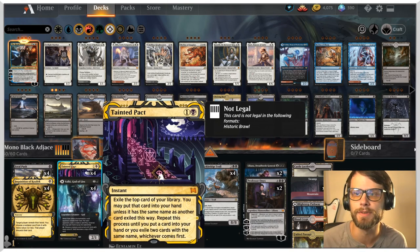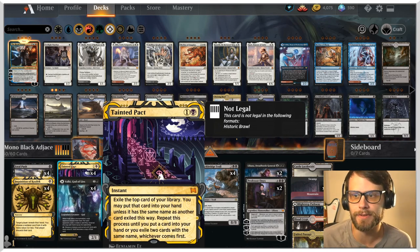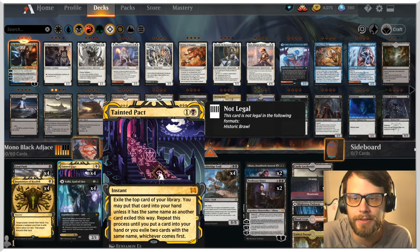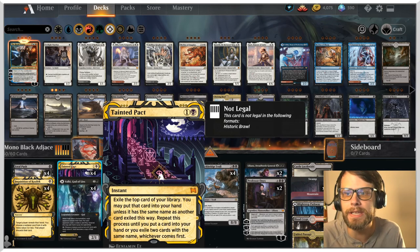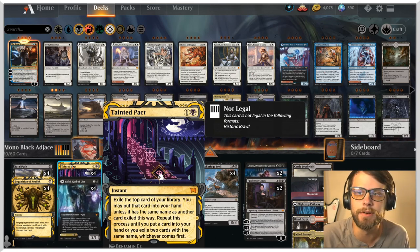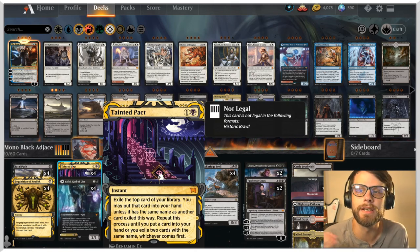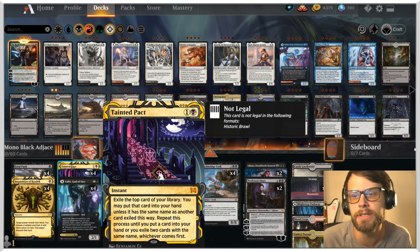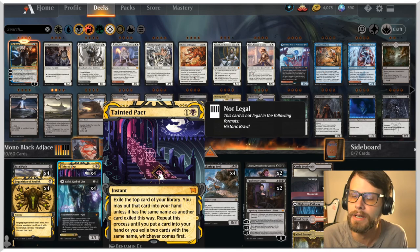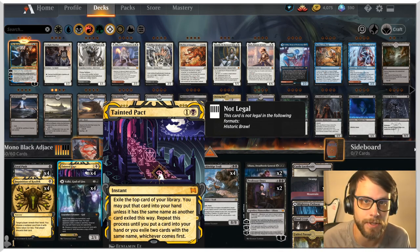Tainted Pact is one of those cards. It's a very, very strong card — instant speed, two mana. Exile the top card of your library; you can put that card into your hand unless it has the same name as another card exiled this way. You repeat that process until you put a card into your hand or exile two cards with the same name, whichever comes first. So essentially, you're digging through your deck until you find a card. If you hit the same card twice, unfortunately the whole thing ends and you don't get anything.